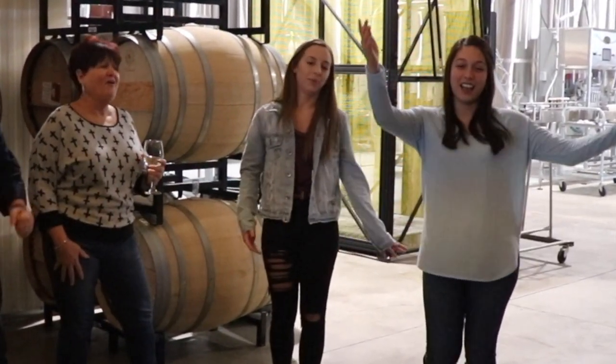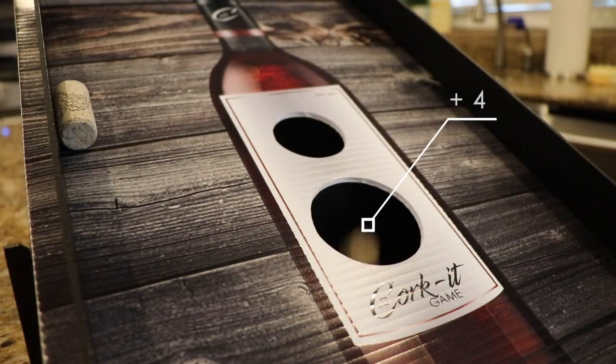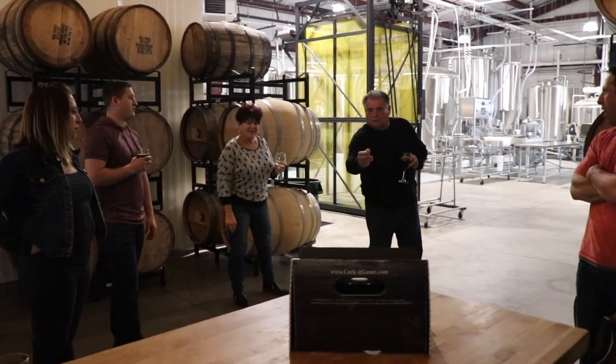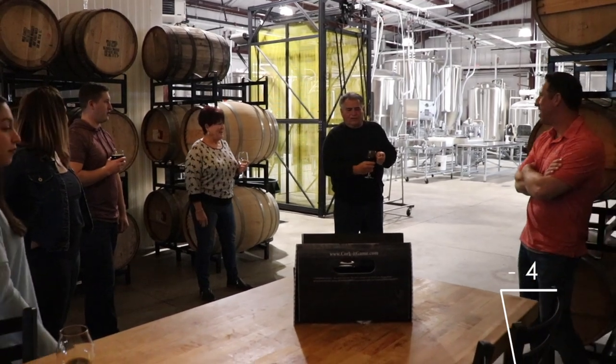The shiny gold cork is your point doubler. If your golden cork sinks into the small hole, it is 6 points. The large hole scores 4 points. If the golden cork stays on the board, it is still 1 point. But if you miss the board or if the cork falls off, you subtract 4 points.